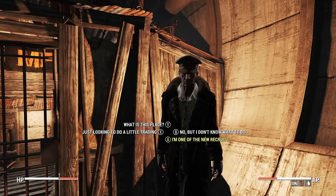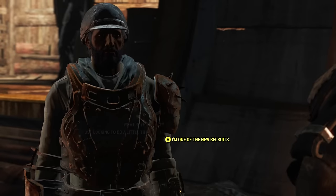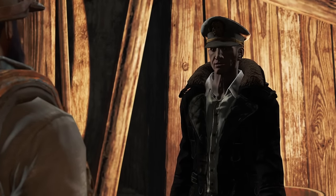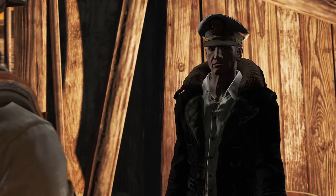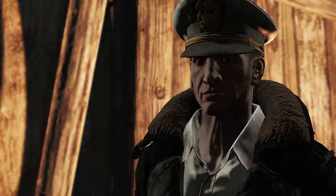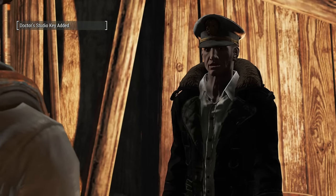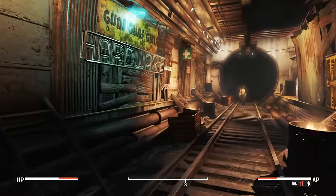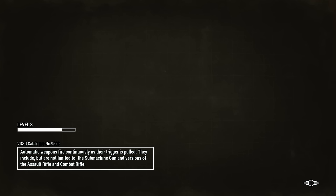We have a charisma speech check here - let's try it. 'I'm one of the new recruits from the Commonwealth.' NPC responds: 'Oh yes, I was told to expect some fresh meat. First things first, we need you to complete a short exam - nothing too challenging. We need to ensure all our soldiers are fit for duty. Nobody can get in without clearance from the dock.' We take the key. Let's go to the doctor - hopefully he can sort out all this radiation.